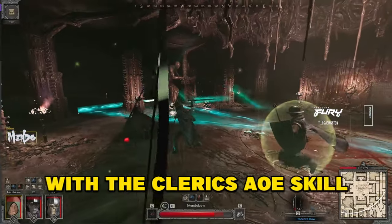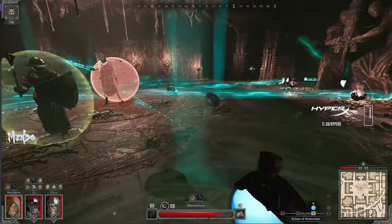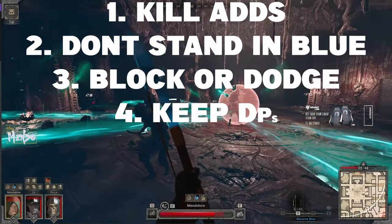The add timer is perfectly synced with the cleric's AOE skill. So if you are running this ability, you can just look at that cooldown and see when it's off cooldown — the adds will come back. And that's it: kill adds, don't stand in blue, block or dodge his attacks, and keep DPSing him until he's dead.